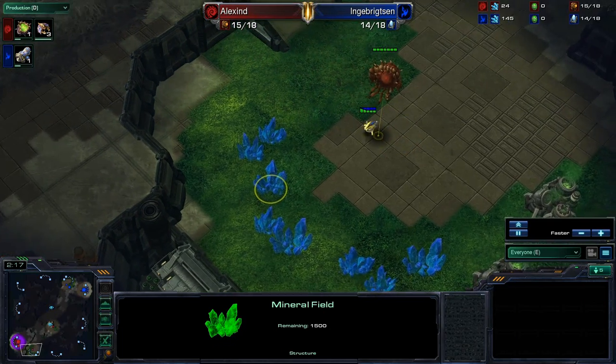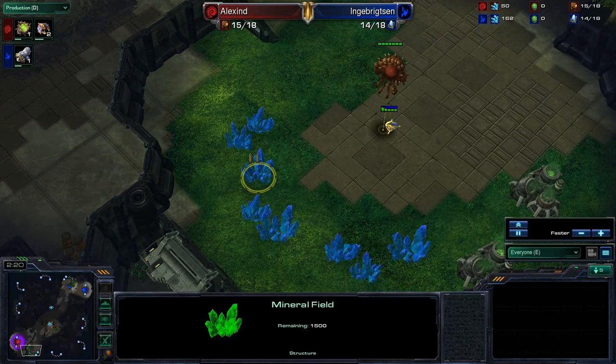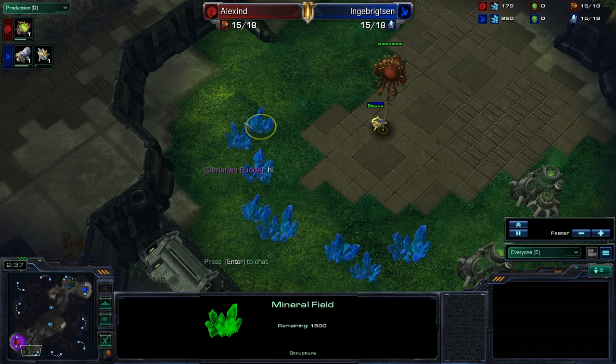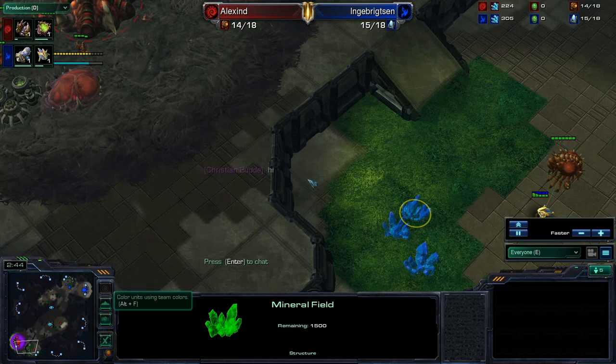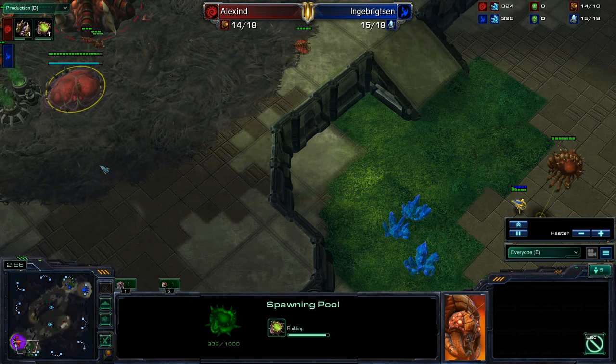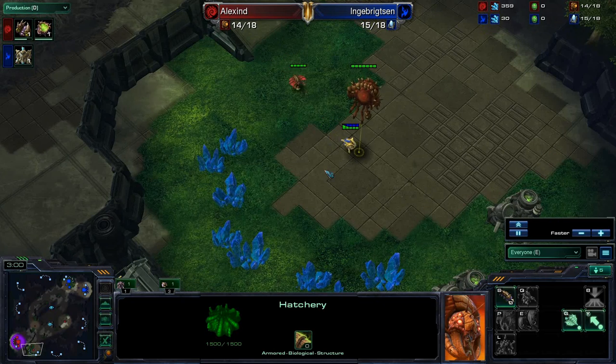On Team Liquid, somebody was asking about defending against those cheesy wall-ins where they throw pylons and cannons up. On this map it's not as big of a deal, but they could still do that where they would get cannons right here and then build cannons up here to pick off your spawning pool. It's a little bit more relevant on maps like Metalopolis and things of that sort.